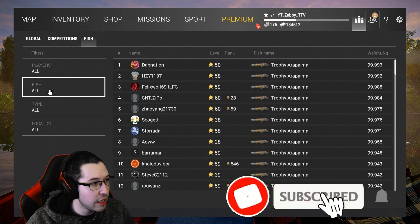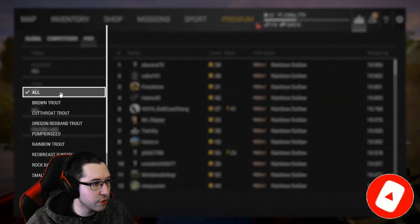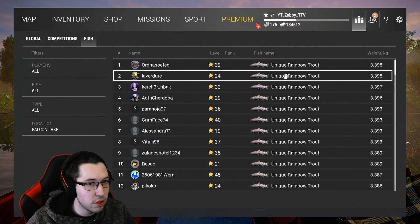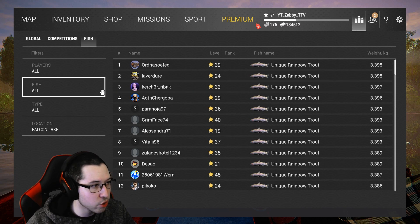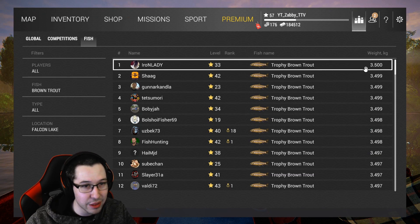Now if we take a look at the fish that are actually here at Falcon, you can see there's the rainbow outlaw — that's the monster fish, we're going to completely ignore that. But if we look at the rainbow trouts, unique rainbow trouts get up to about 3.3 kilograms. If you guys want to come here with like a 3, 3.5, 4 kilogram setup, that's going to be perfect. And then for the brown trout, they get to like 3.5. So honestly, anything like the 8 kilogram setup is going to be too much. You want to go anywhere below that if you're coming here for the first time.